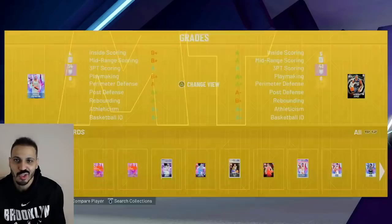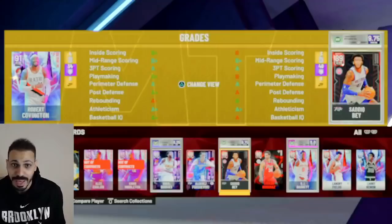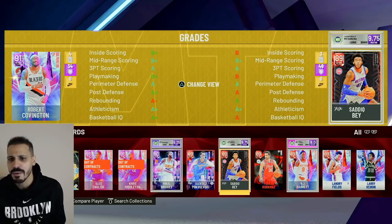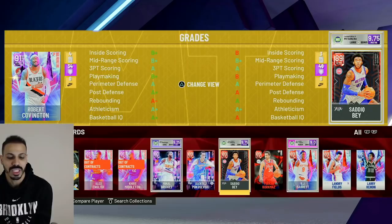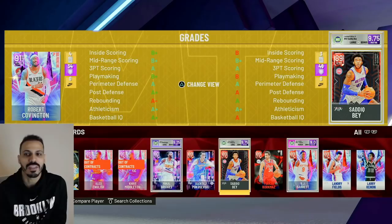We're going with Robert Covington at the three — this card is straight up made for this mode. Him or Bridges are great cards, I'd recommend both. I'd run Bridges at the three and Covington at the four. Sadiq Bey can run too. I recommend defenders at the four and five — the four defender can always be switched to play someone smaller based on matchup.